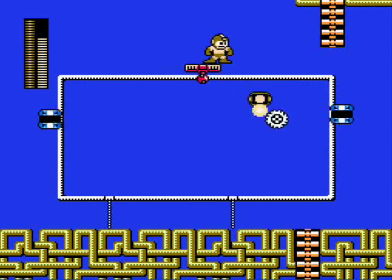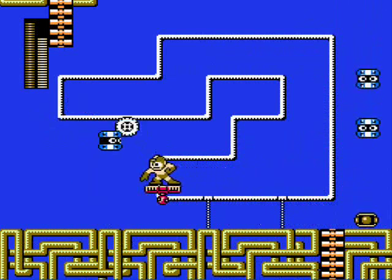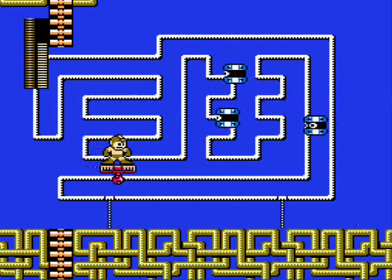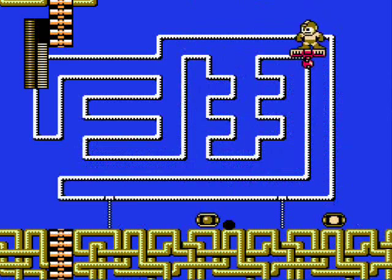Those floating hamburgers come back in this portion when they ride up a platform attached to a track. There are three of them, and these guys will make life miserable for you if you don't have the metal blade equipped. Is there any reason why you need any other weapon in this game at all?